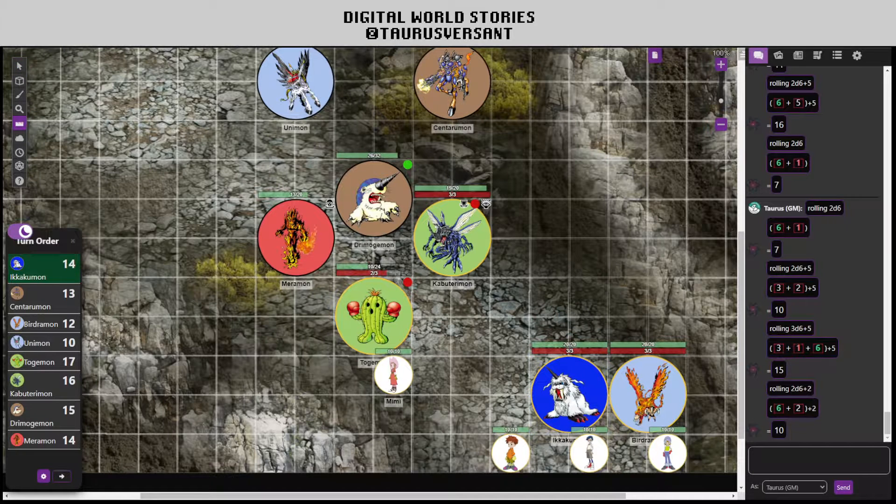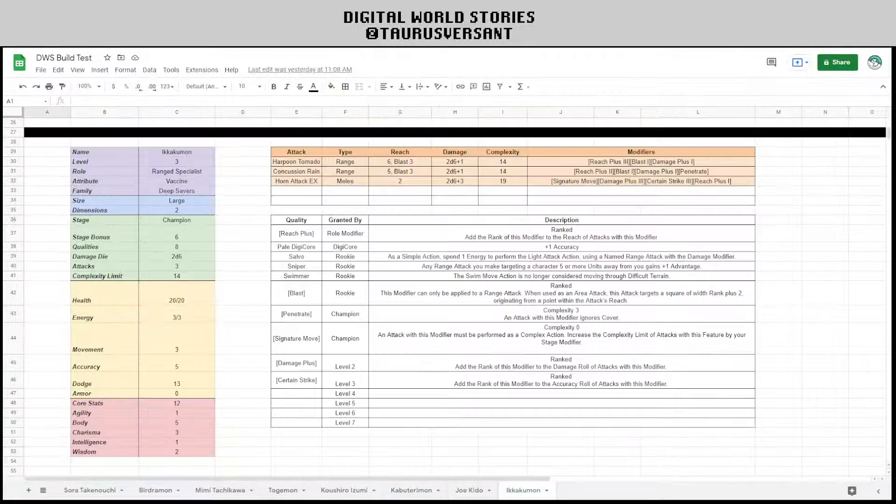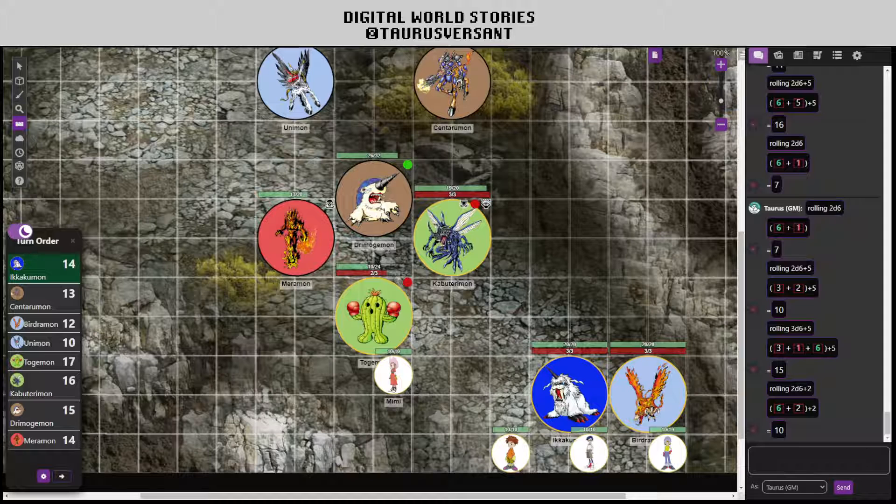Ikakumon's turn. Ikakumon has a wonderful line of sight on Dramogomon. Koshiro takes the scan action on his turn — the scan action targeting Dramogomon reads: 'Dramogomon enthusiastically protects its allies. They are its confidence.' The interpretation: as long as there are allies, Dramogomon may be doing better than usual. Now Ikakumon is going to start shelling with its 6-range attack Harpoon Tornado, which Dramogomon will intercede. Koshiro does some moves to keep out of the way.